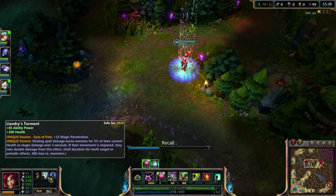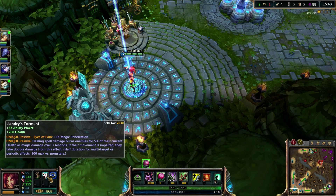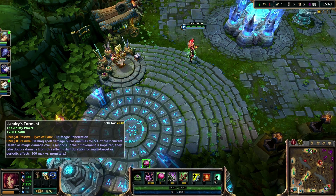And the magic penetration too — champions like Evelynn are going to love this, champions like Katarina are going to love this. It gives everything they want: health, magic pen, ability power, damage over time.